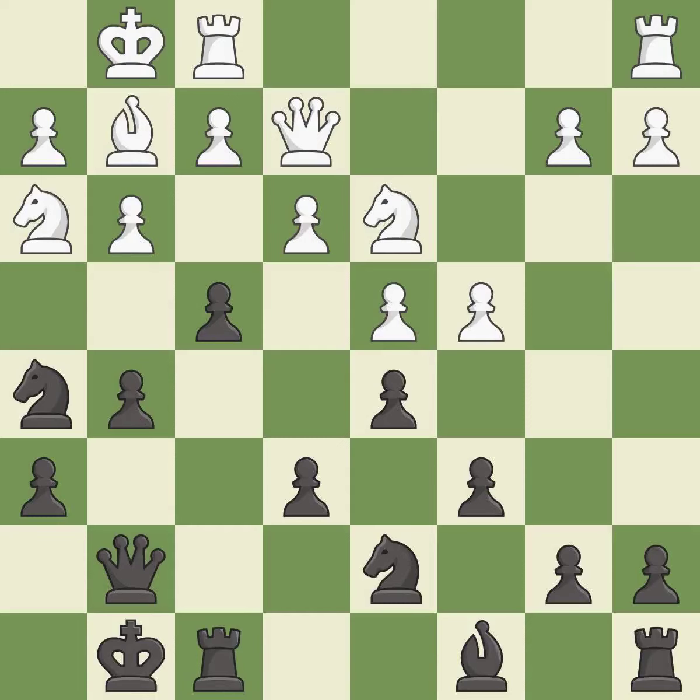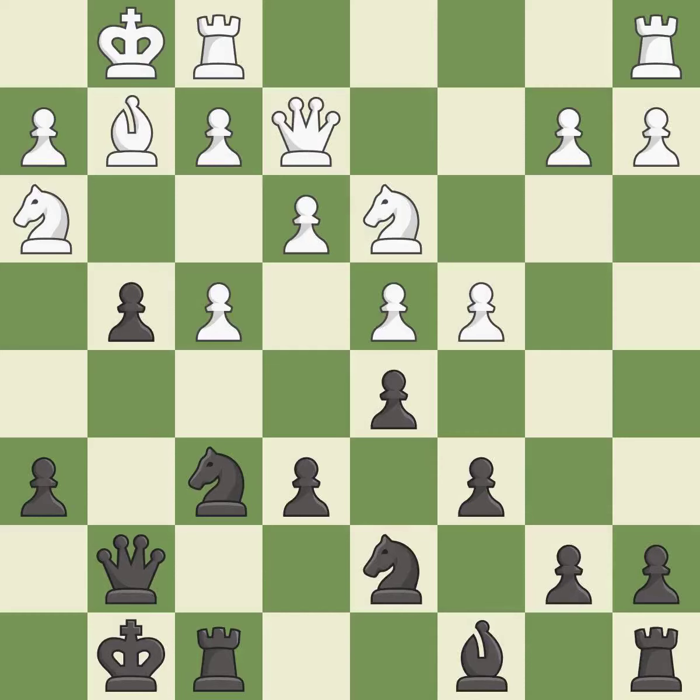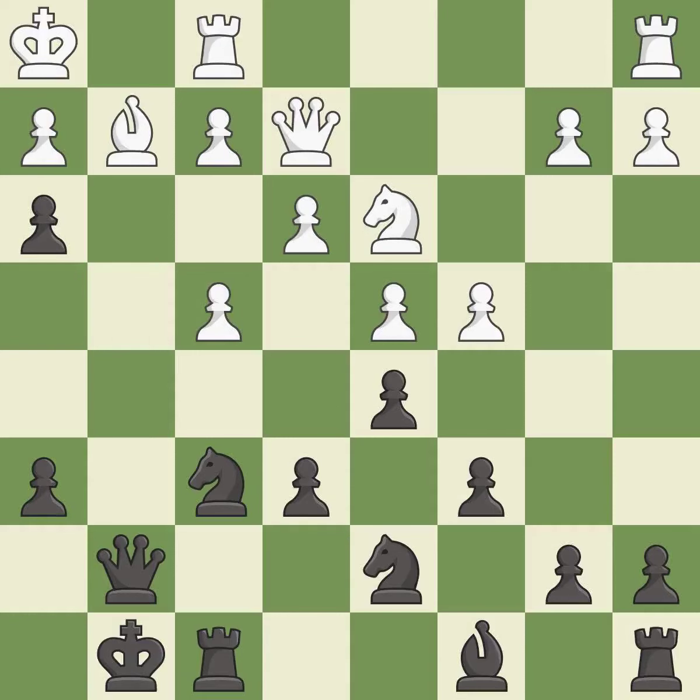This wins time by threatening a knight and forcing it to move away — it is best. This allows the knight to control more squares. This threatens to win a knight — it is best. This is the strongest option — it is best. This threatens to capture a trapped knight. This is the only move that works — it is a great move. This is the only good move. This threatens to take an outpost with a knight — it is a great move. This captures a vulnerable knight — it is best.